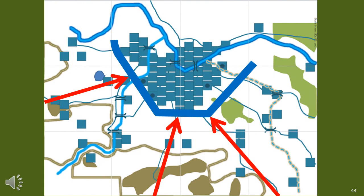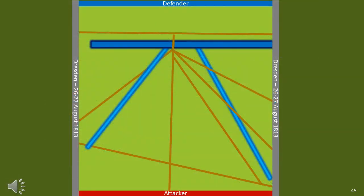Dresden is our next battle. In this case the French are on the defensive, defending a rather large built-up area until reinforcements arrived and pushed the Allies back. The Allies' attack path followed the road for the most part. The water feature on the right was a canal which acted as an impediment to movement, so I've included it as a water feature in the stylised playing area.